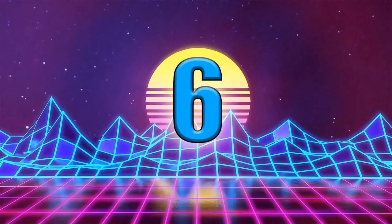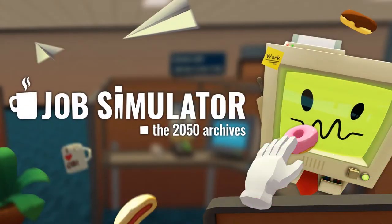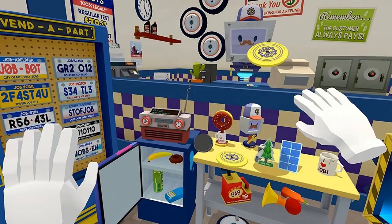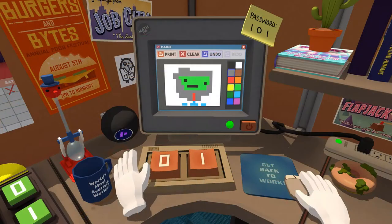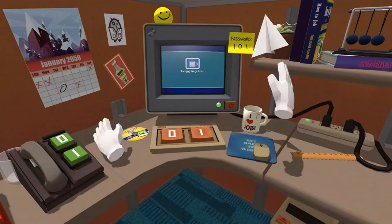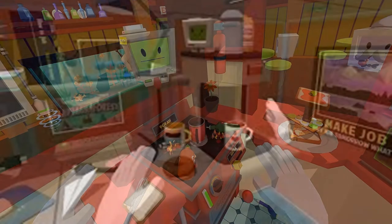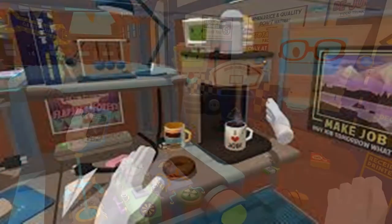Number 6 on today's list is Job Simulator. Going back to the satirical, funny games — if you just wanted to relax and not get too active while playing — Job Simulator is another Rick and Morty-esque humor game where you're allowed to do plenty of fun interactions inside an office space. If you're just looking for something fun and relaxing, this might be the game for you.